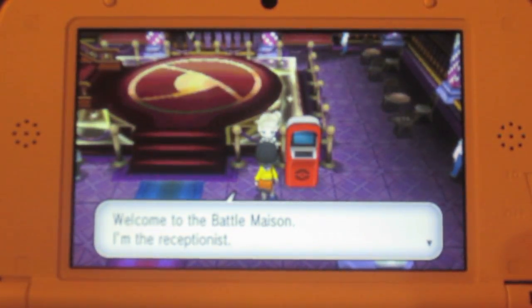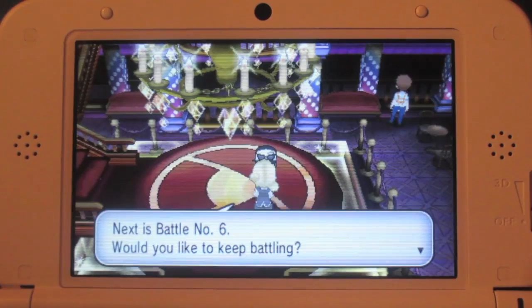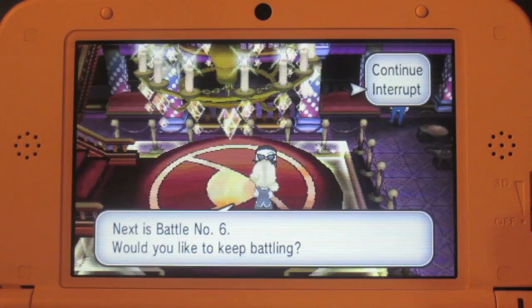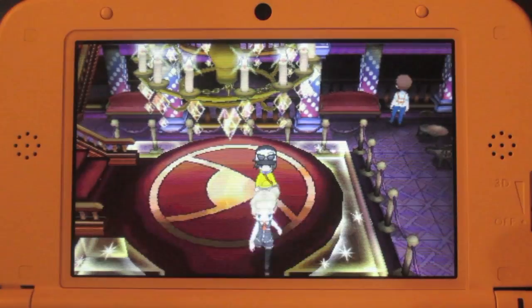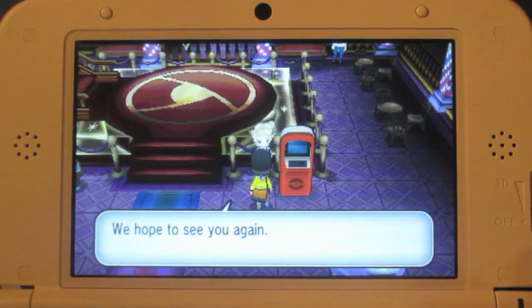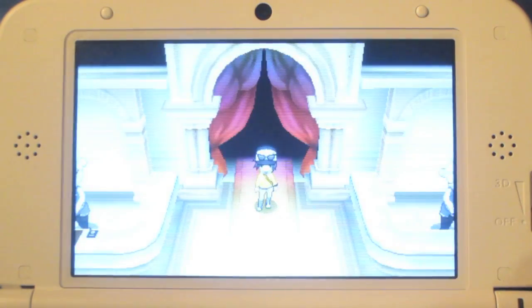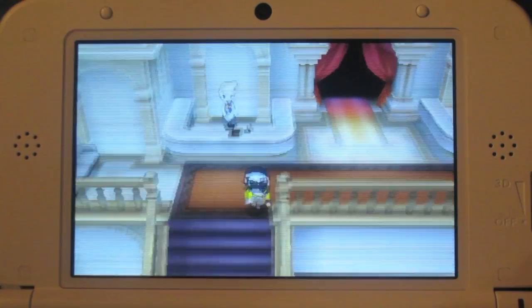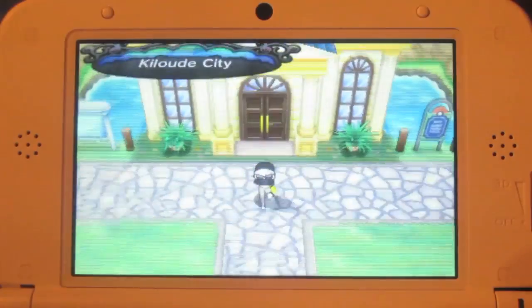Once you beat the person, the lady will come up to you, heal your Pokémon, and ask if you want to keep battling. In this case you just want to hit interrupt. Once you do that, you just want to leave the Battle Maison.